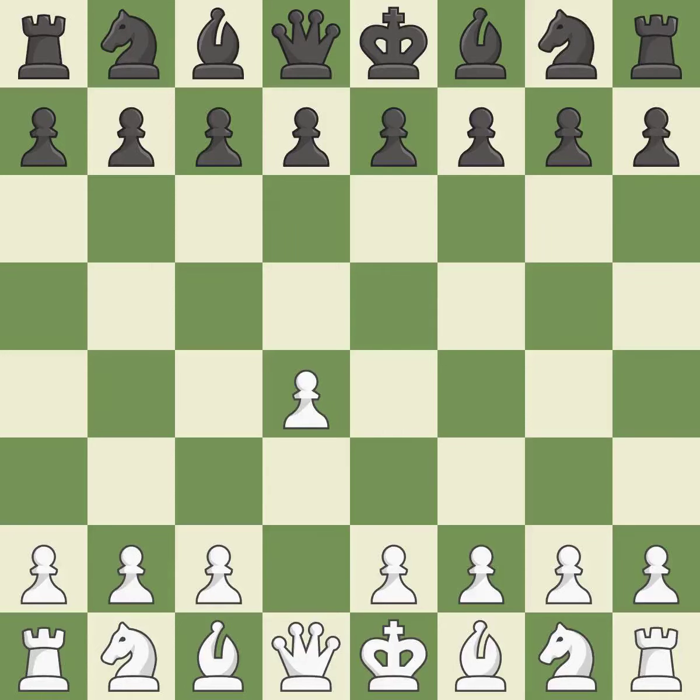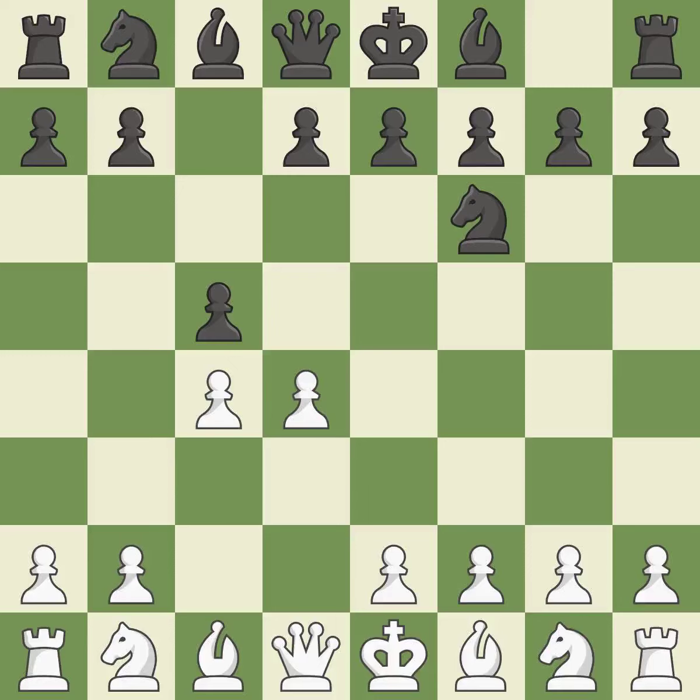Opening with the Queen's Pawn. The Indian game begins by controlling the important E4 square with the knight rather than a pawn. By taking control of the crucial D5 square and creating a space on which the knight can move to C3 without obstructing the C pawn, move C4 helps to create a strong center. The D4 pawn is quickly attacked by the Benko defense, which also creates space for the black queen to grow. D5 grabs more space in the center and prevents black from trading the C pawn for the white center pawn.